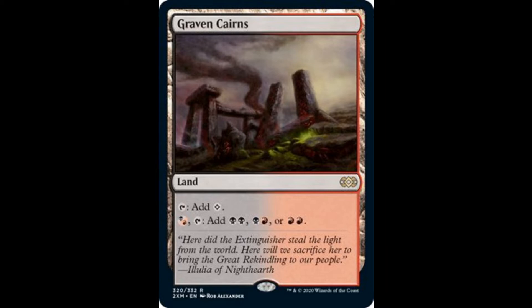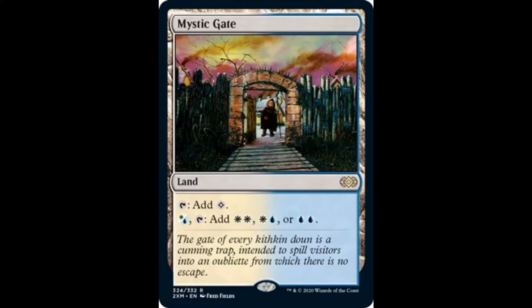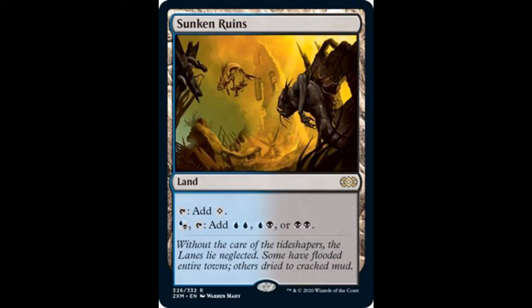Graven Cairns has a current price of around $6, so I'm expecting it will go down to $3 to $4. Mystic Gate filters one white and one blue, with a current price around $15 to $20. The most expensive of the five filter lands from Shadowmoor is Sunken Ruins, which filters one blue and one black — current price around $30. I'm expecting it will go down to between $15 and $20 with this reprint.